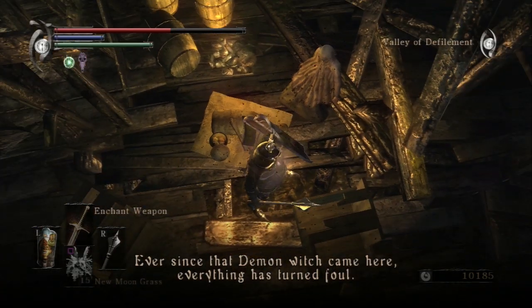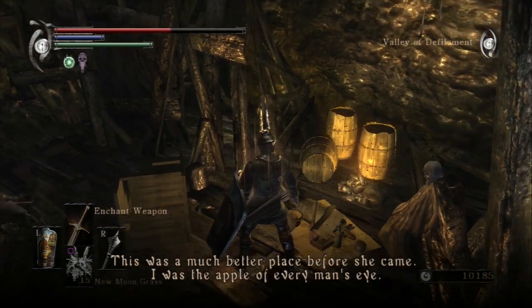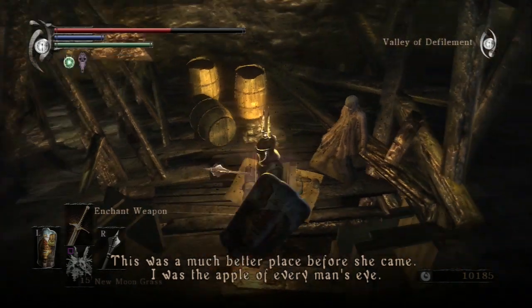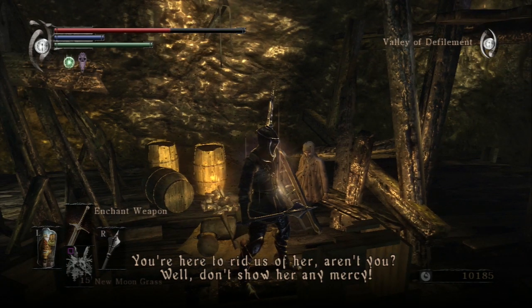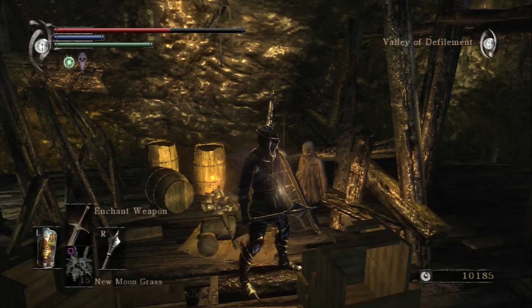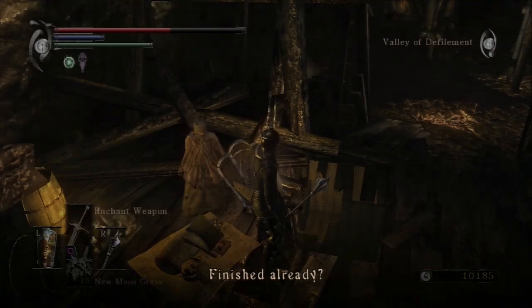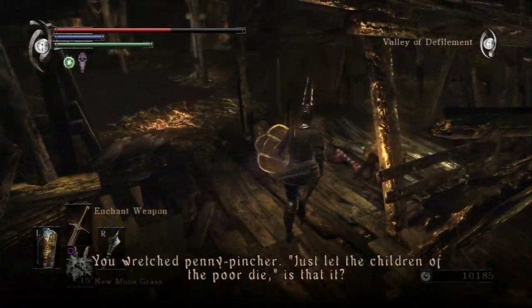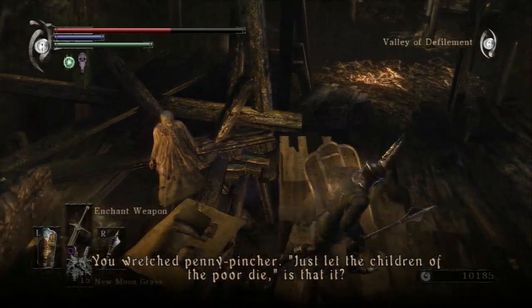The vendor NPC speaks: "Ever since that demon witch came here, everything has turned foul. This was a much better place before she came. I was the apple of every man's eye. You're here to rid us of her, aren't you? Well, don't show her any mercy."